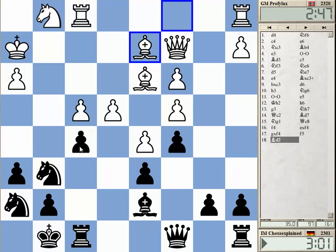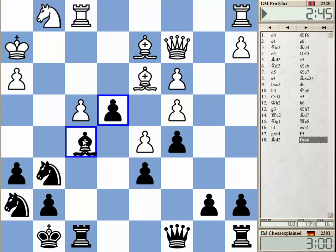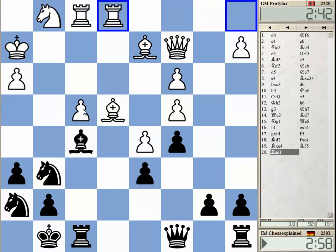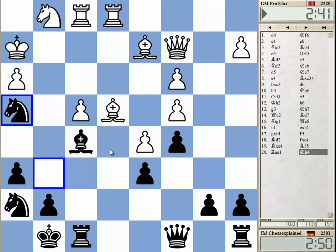I can just take and play Bishop f5 — or is there some better move? Probably not. This is simply good. He's got weak pawns on f4 and h3. The knight will be excellent on f5.